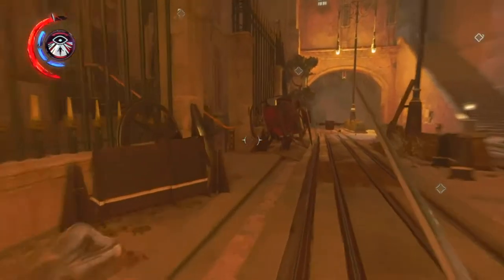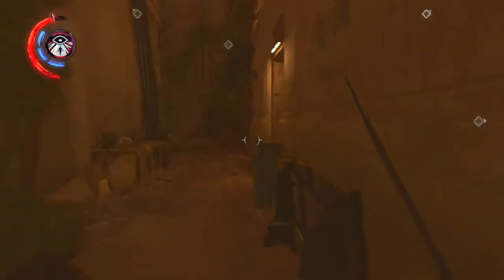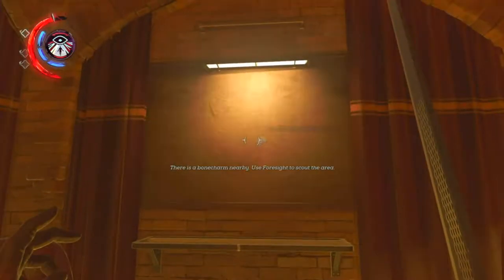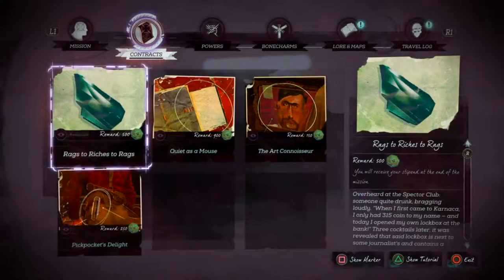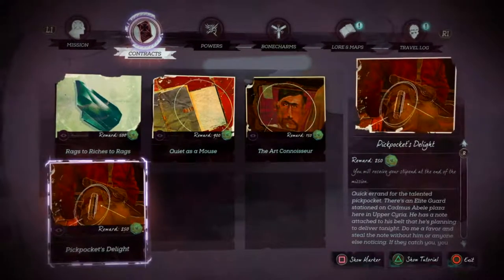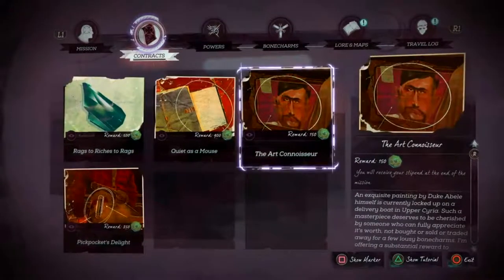Welcome back to Dishonored: Death of the Outsider. This is chapter 3, The Bank Job. These are the contracts — first you need to pick them up from the black market, which is located right here. Once you pick them up, the first two we're going to cover are outside: the Art Connoisseur and the Pickpockets Delight. But first, the Art Connoisseur.